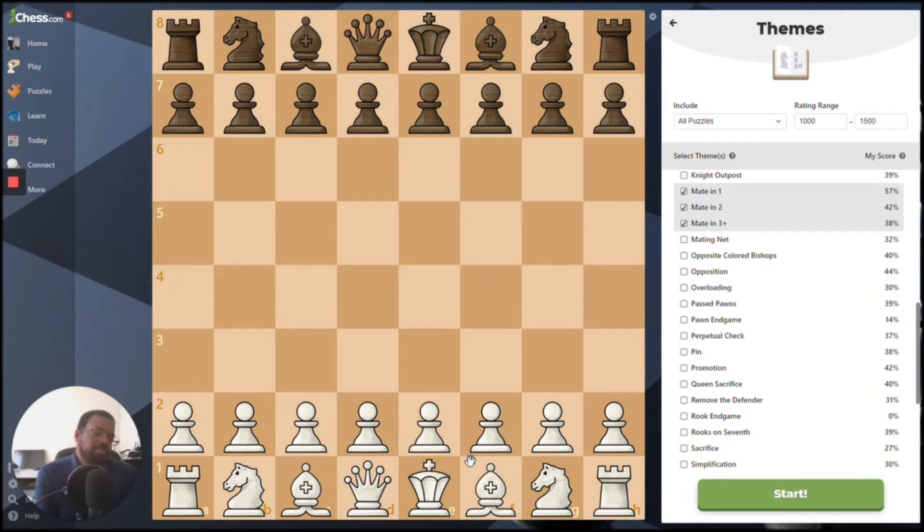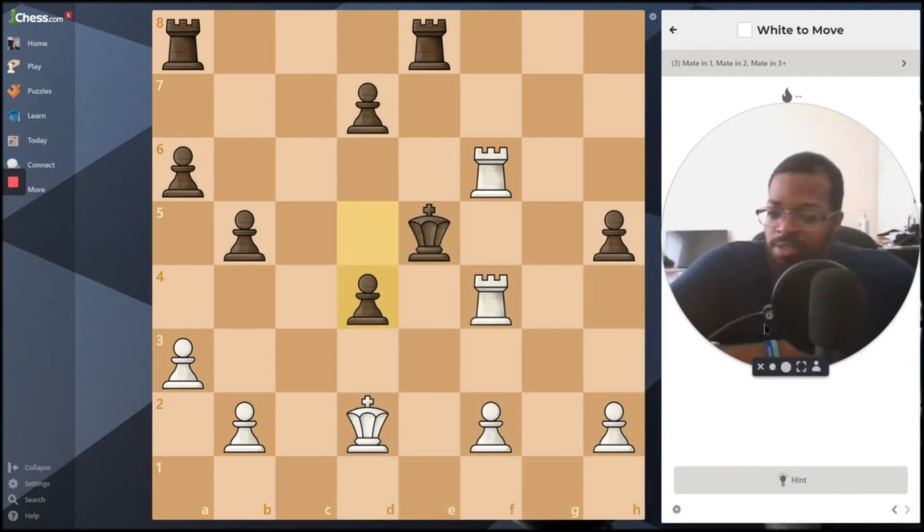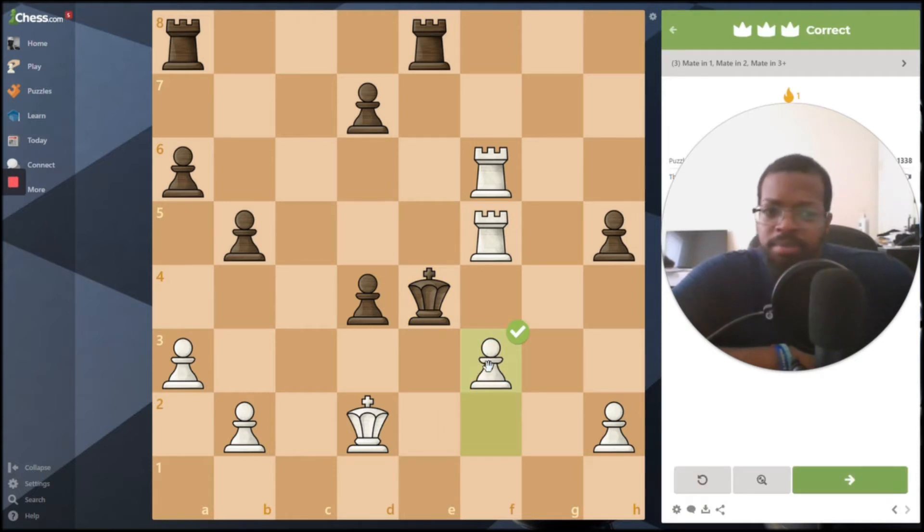What is going on, Better at Chess Nation! This is day six of our daily 30 puzzle challenge. We're going to go over maybe puzzles one, two, and three today. Let's go ahead and get started — I'm going to enlarge myself because I know you guys like my beautiful face.